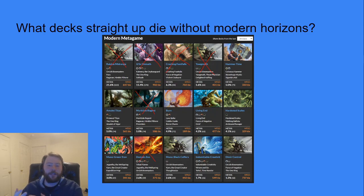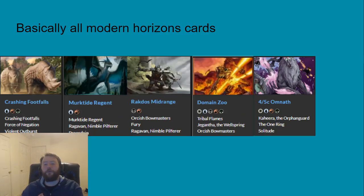Decks like Hammer, Amulet, and Hardened Scales get worse without Modern Horizons when compared in a Modern Horizons context, but they're basically still able to exist. Before moving on, it's important to remember that if we're removing the Horizon sets, we're also removing old cards re-introduced into Modern through those sets. Cards like Counterspell would no longer be in the format since they were never released in a standard set. We'll assume things are one-to-one — otherwise we're getting into some timey-wimey stuff.